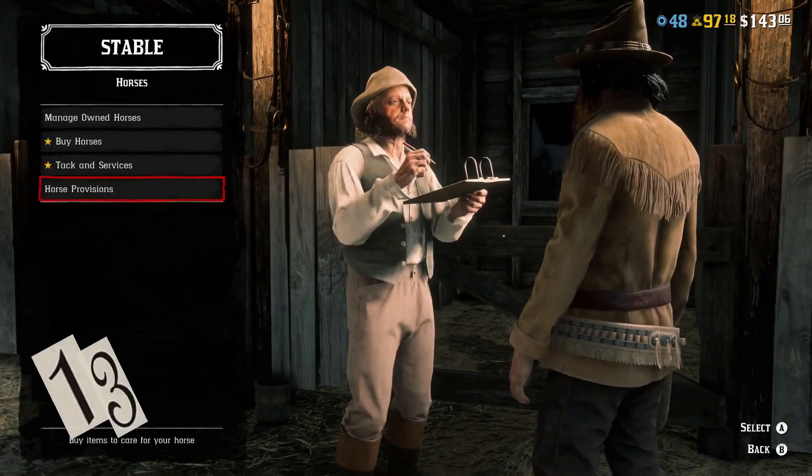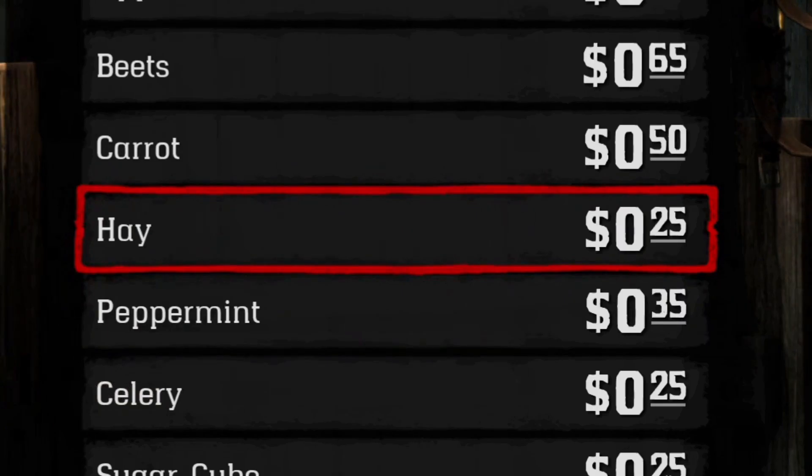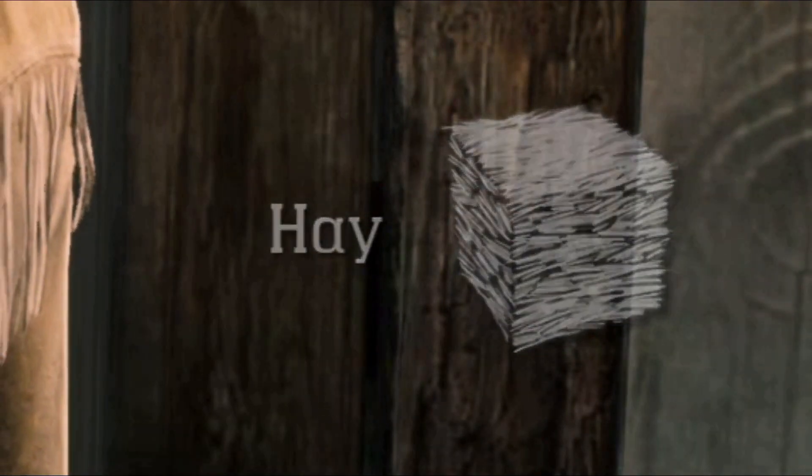Regular ammo slows down a weapon's degradation rate. Buy hay for 25 cents a pop — it'll max out your horse's cores and save you spending four dollars on feed.